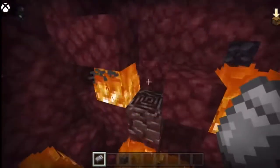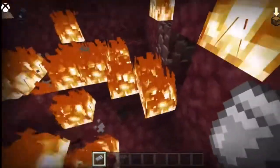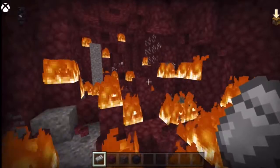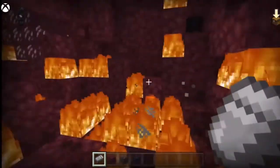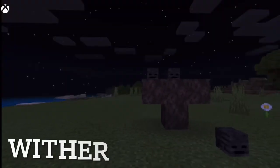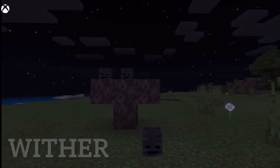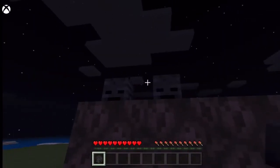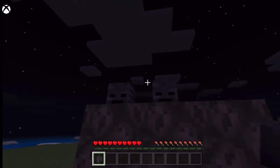See, I told you it works! There's some ancient debris. You mine that, you smelt it up, and then you put three or four of them — four of them — together with four pieces of gold.